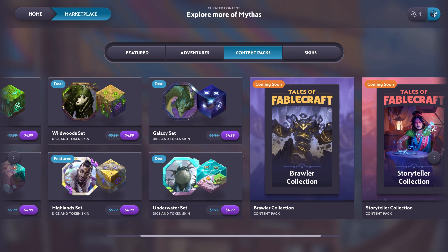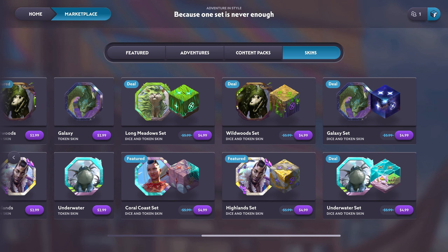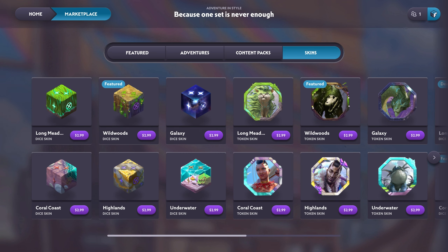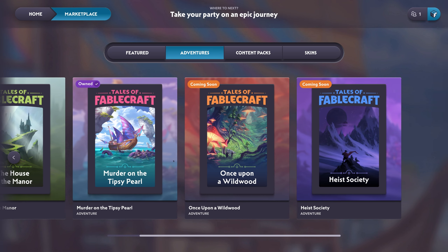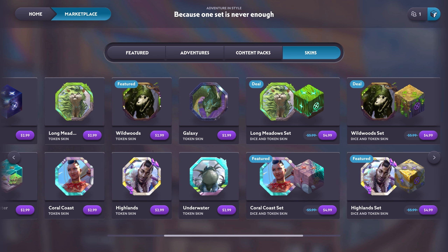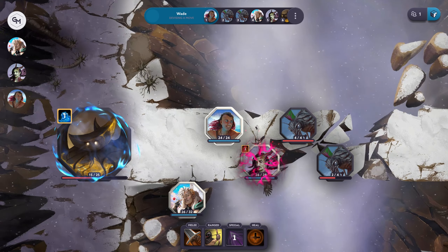You also get the rainbow cake dice skin, available through unlocking tutorials. As far as available content in the marketplace, you've got dice and token skins at two dollars a piece for individual skins, or two in a themed combo pack for about $4.99. There are also adventure packs available right now: The House in the Manor and Murder on the Tipsy Pearl, which are $20 each. Planned upcoming content includes Once Upon a Wild Wood and High Society for fall and winter, plus content packs like the Brawler Collection and Storyteller Collection, presumably featuring NPCs and possibly items.